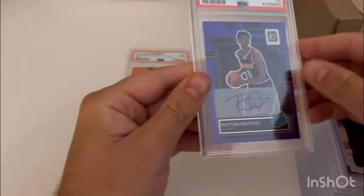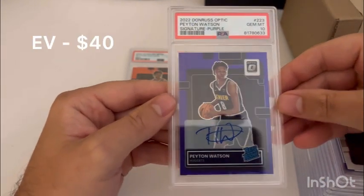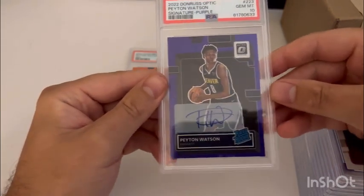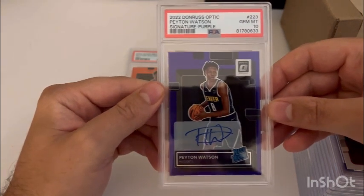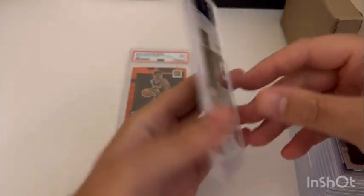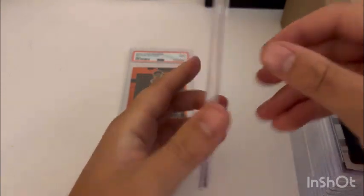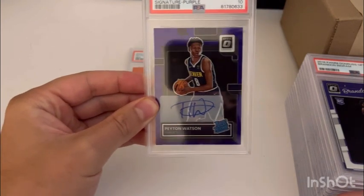Next up we've got the same card except this is the purple signature on-card auto for Peyton Watson, and this one did get the PSA 10. These purple on-card autos come out of retail, which is pretty cool. I bought this on the secondary market, it looked really clean, decided to send it in, and got that PSA 10. These are non-numbered but excited with that one for the PC — we'll see how he continues to progress with the Nuggets.